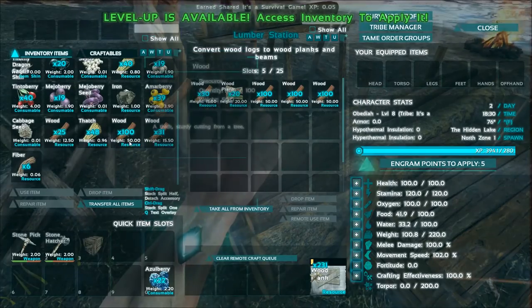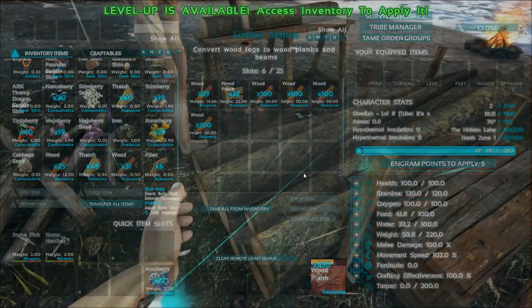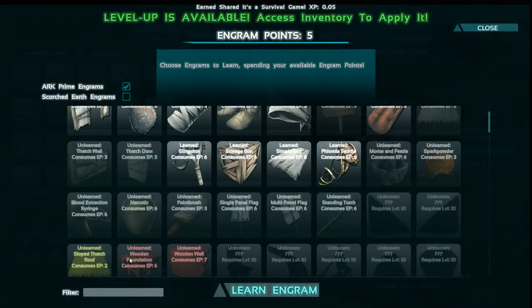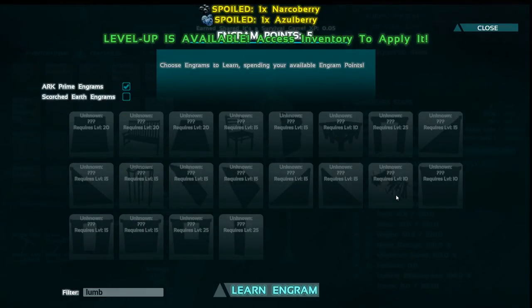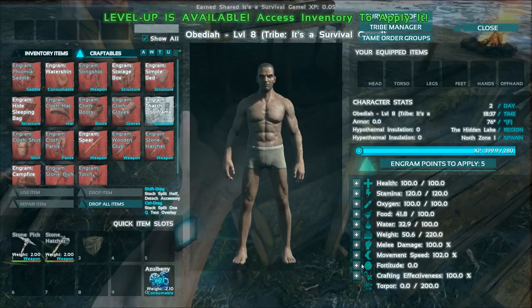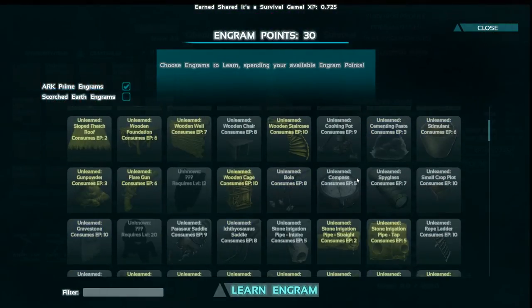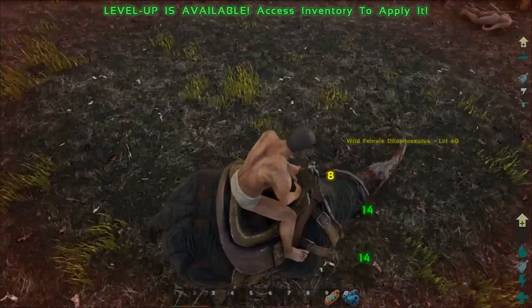I think you just throw the wood right in there and it's doing it all by itself, which is fantastic. Lumber requires level 10 — what level are we? We are level 8, so let's go ahead and pump some levels up. Let's do fortitude and health because why not. Alright, we're being raided by Fiomia and Dilos, and all we have to attack with is our Fiomia.